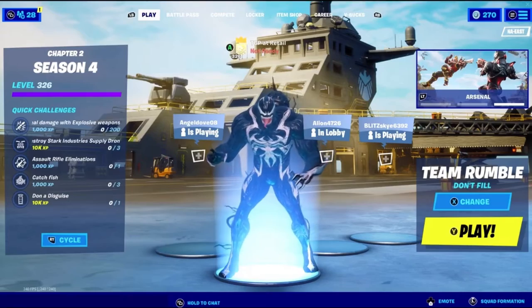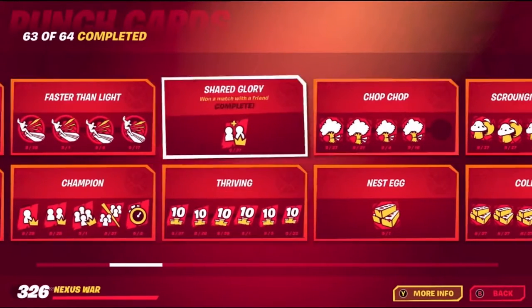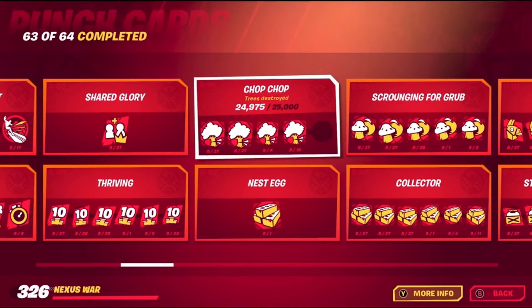Today we are going to be completing every punch card in Fortnite. We have 63 out of 64 complete, and we need to complete this last one — destroy trees. We only need 25 more trees to finish it.